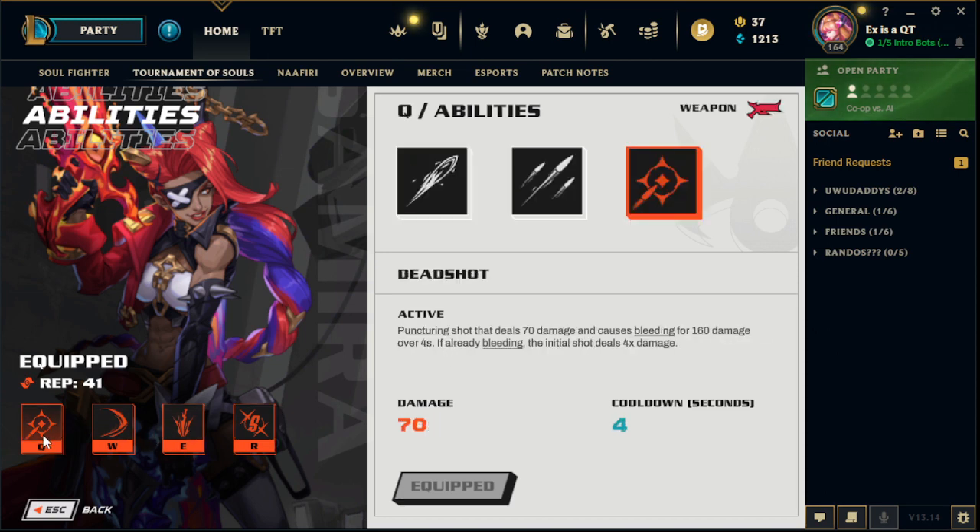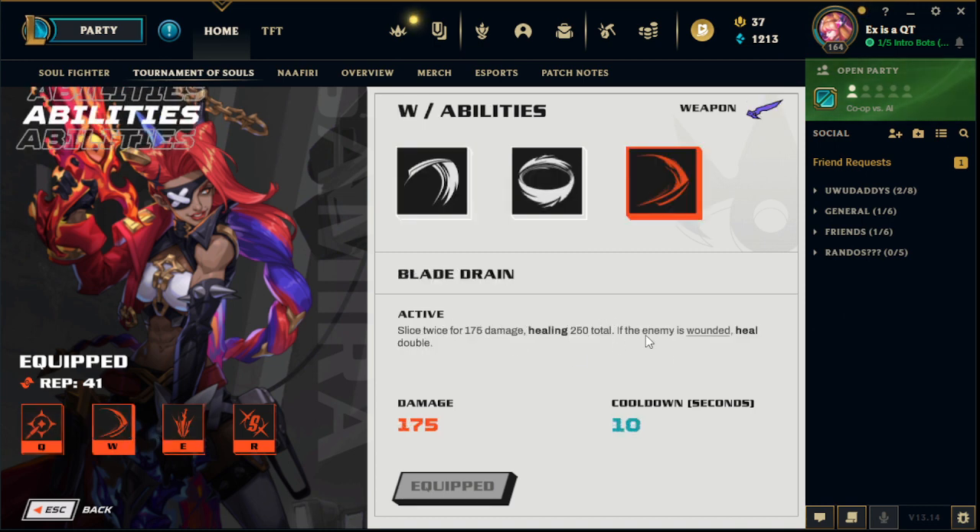So basically you open with Q, and then you go into E, and then you double or W to heal back.